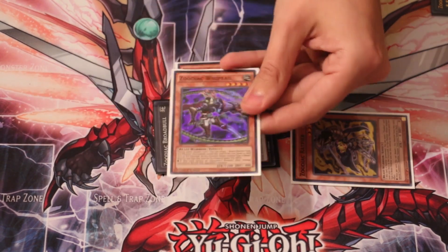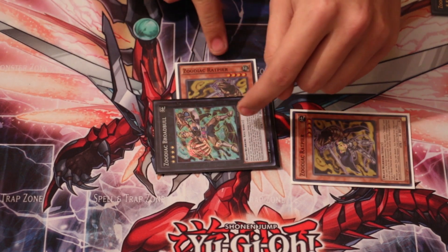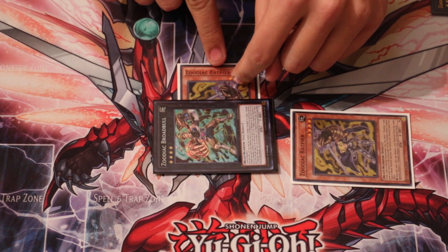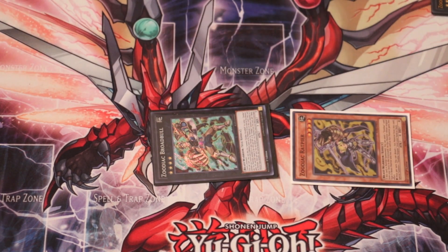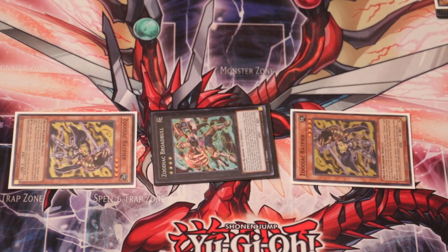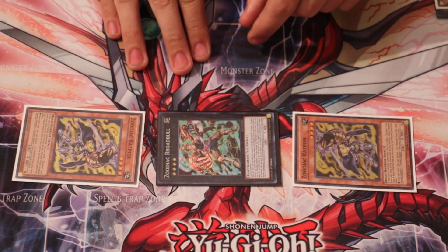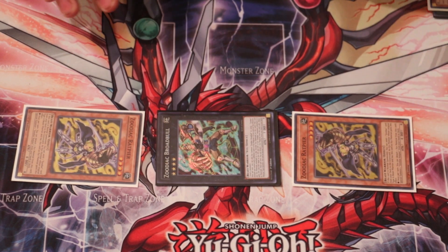You're going to want to add Wild Whiptail or the Viper. Now because Broadbull is a new Zoodiac monster and the Mulmrat is still underneath it, you can detach the Mulmrat to special summon another Mulmrat from your deck. So now you effectively have two Mulmrats on the field along with a Broadbull, and this is just all off of one card — you now have enough for an overlay.